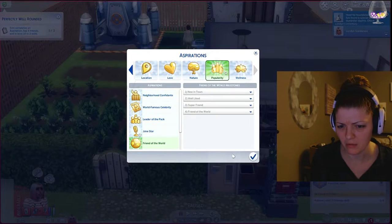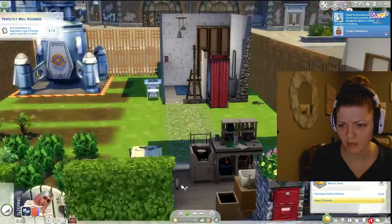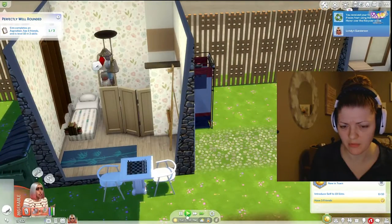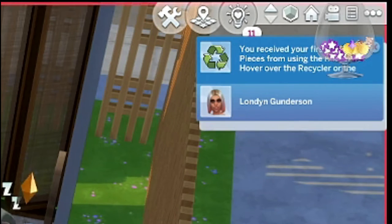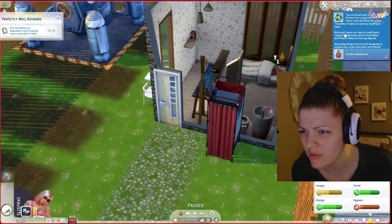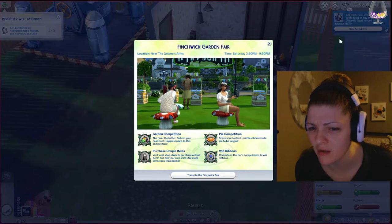Wait, I thought I knew you - oh well. Let's press friendly, what's up? Just left, okay. You'd sleep if you're jumping in garbage. You received your first bits and pieces from using the recycler - hover over the recycler household funds to see how much you have. Bits and pieces are used - I did this already. Oh, the Finchwick Fair has started!